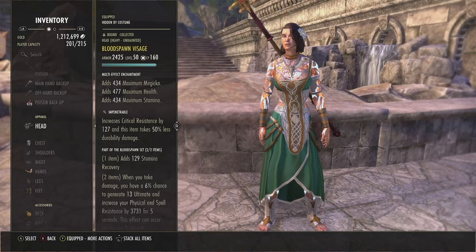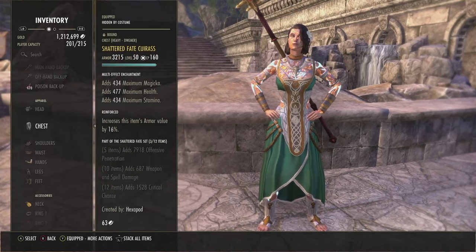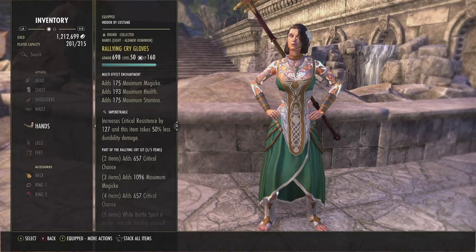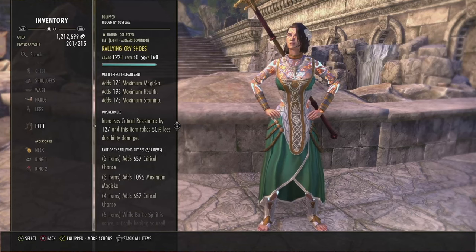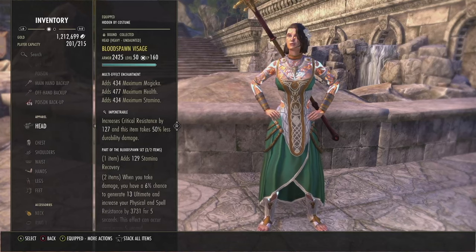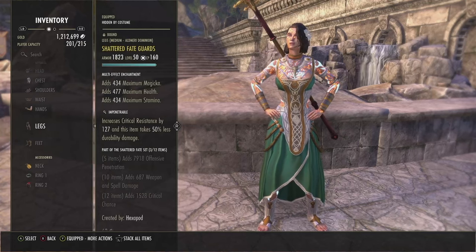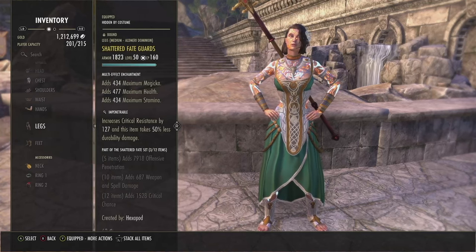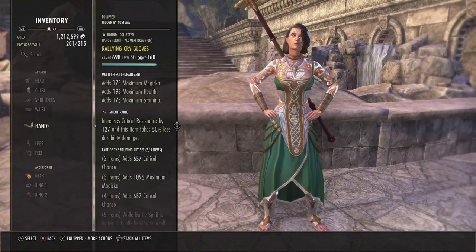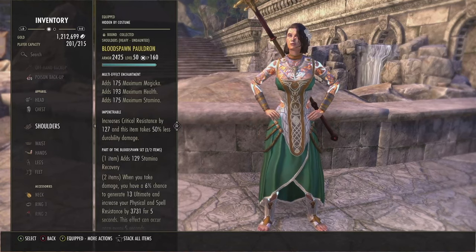For the armor, we run a typical 3-3-1 setup: 3 heavy, 3 light, 1 medium. Specifically: heavy Bloodspawn helm, heavy chest of Shattered Fate, heavy shoulders of Bloodspawn, light sash of Shattered Fate, light hands of Rallying Cry, medium legs of Shattered Fate, and light feet of Rallying Cry. For enchants, try to stat all pieces if you can — prioritize the big pieces (head, chest, legs). If you can't, Max Mag is perfectly fine and you can adjust health attributes. For traits: 6 Impen, 1 Reinforced. The only Reinforced piece is the heavy chest of Shattered Fate, and the rest are Impen.